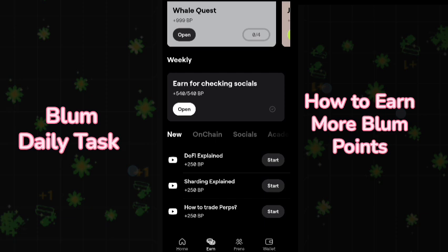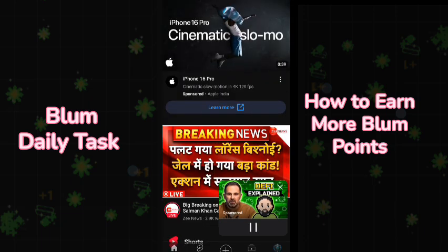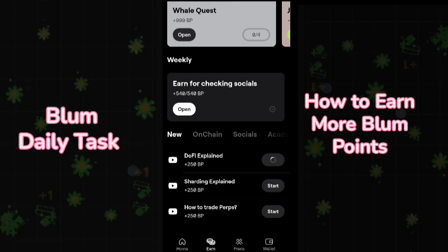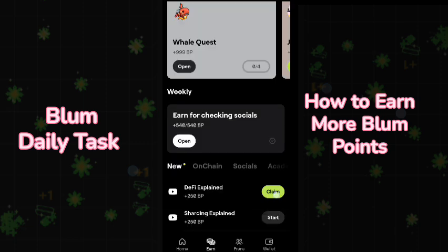The last option is to get points from YouTube codes. You do not have to watch the full video — you can go back to the Blum application, click on Claim, click Verify, and enter the code. For Defy Explained, the code is BLUM FORCE — it should be in capital letters. Click verify and claim your 250 Blum points.